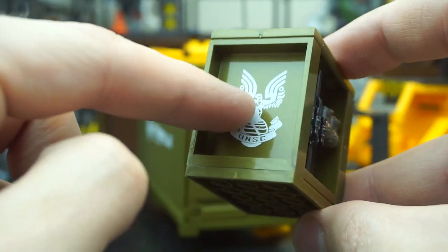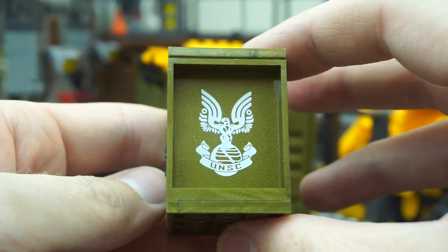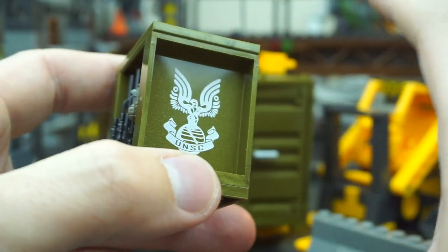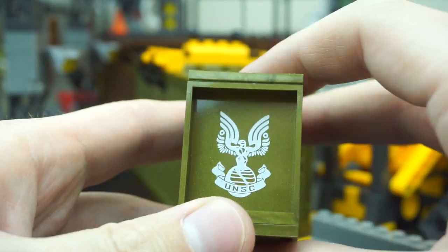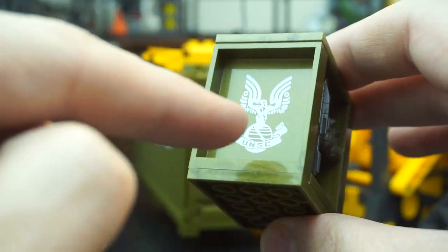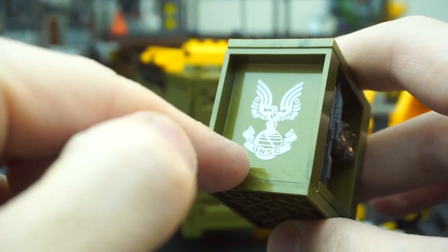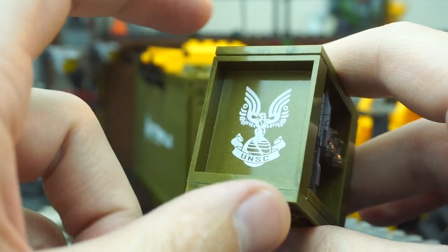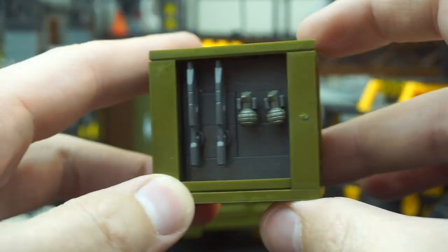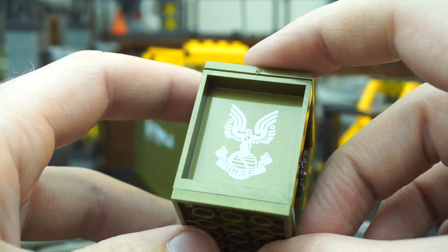What I really like are these UNSC logo printed elements here on either end. This set does not contain a single sticker, which I absolutely appreciate, and there are some really fantastic printed elements which add such a nice touch. For any custom set builders, a piece like this with the printed logo is going to be really nice to build UNSC bases, custom vehicles, or more ammo crates like this. This is a really cool element to have.